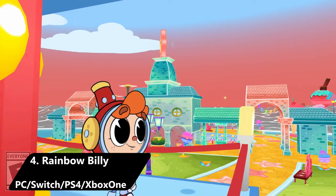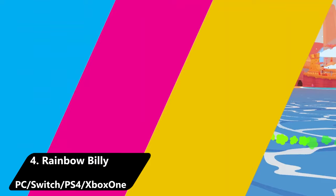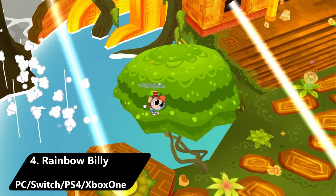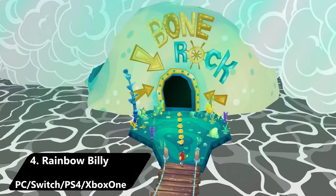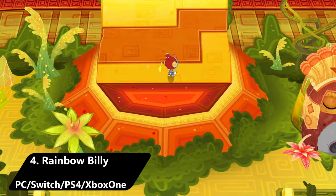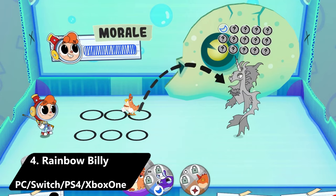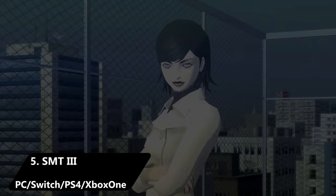Pretty much on the complete opposite side of the spectrum, we have Rainbow Billy and the Curse of the Leviathan, a very bubbly and wholesome 2.5D monster taming platformer. From the Steam page: Rainbow Billy tells a universal coming-of-age story about dealing with changes in the world and accepting ourselves and the others around us. Sometimes it only takes a conversation, empathy, and a new point of view to make a world of difference. The goal of the player is to restore color to the world by teaming up with their monster allies.